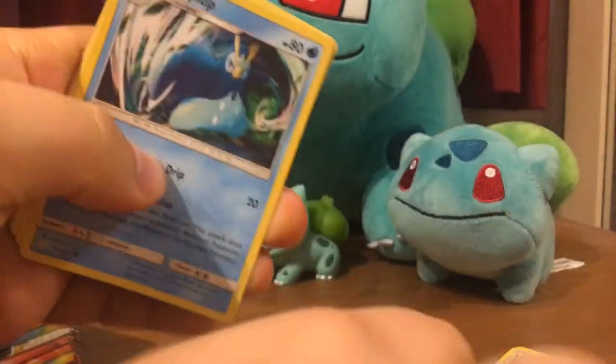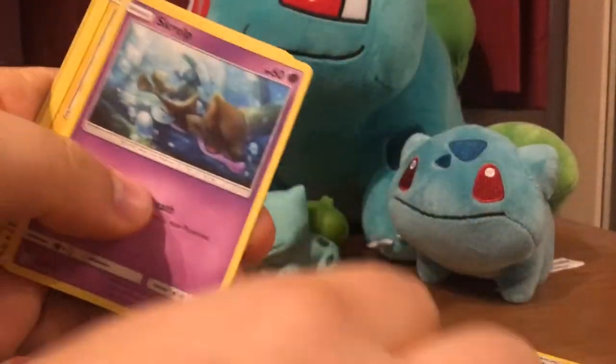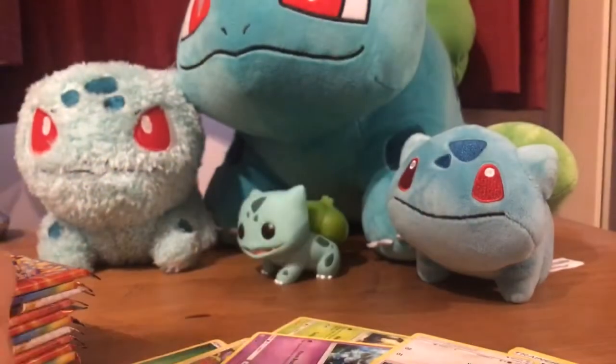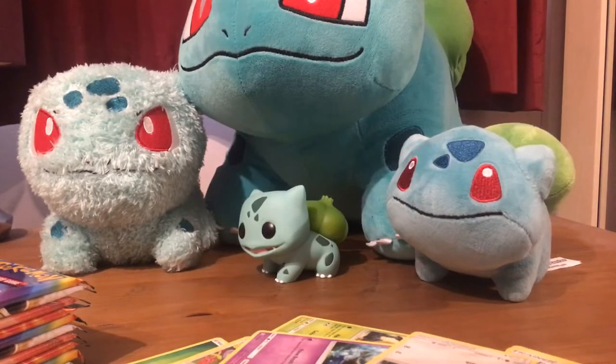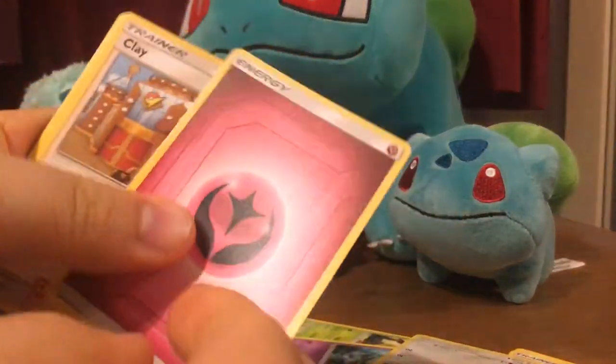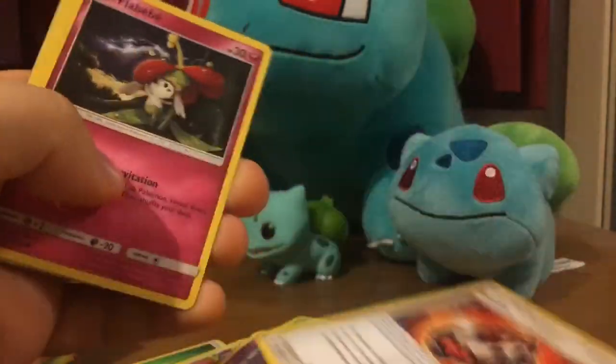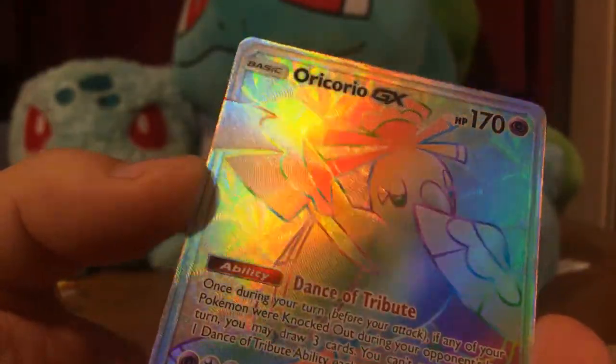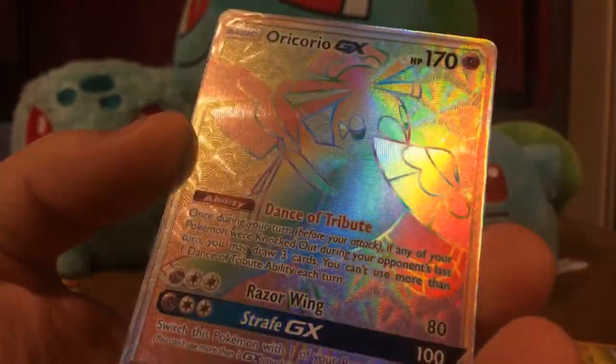Alright, let's speed through this one. We've got Fairy Energy, Play, Piplup, Beast Bris, Lebeby, Spheal, Neitu, Palpitoad, Jangmo-o, Crabrawler. Oh my God, nice - Rainbow Rare! Amazing, that's such a good texture on that card. That's crazy.